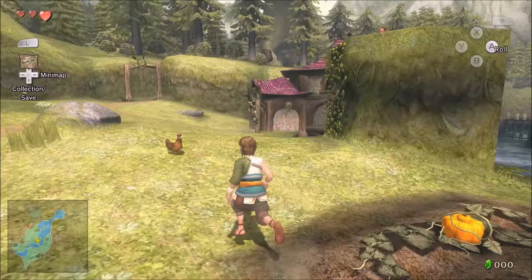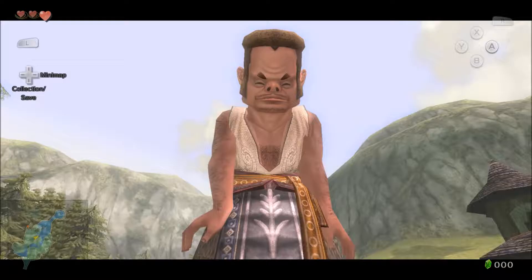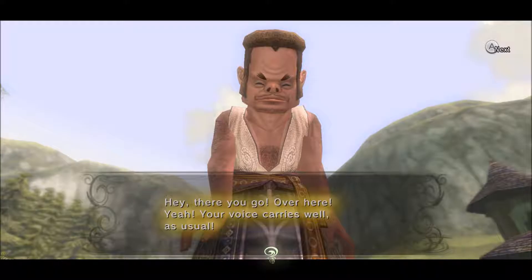If we climb up here, we gotta talk to this guy first. I want to talk to you - press A while holding ZL so we can chat. So this is Z targeting, or L targeting, or ZL targeting on the gamepad. He says maybe you can teach my tykes that you've got to press A while ZL targeting to talk to people from a distance - they don't get it. So listen, why don't you climb up those vines there, Brian?